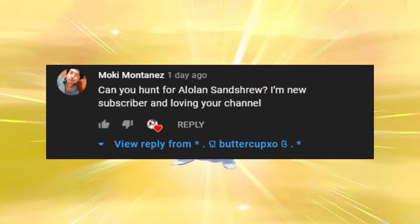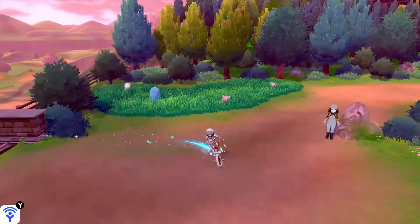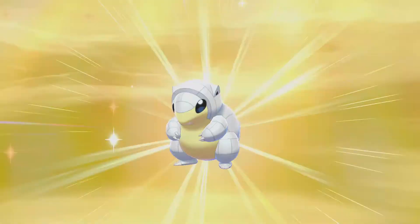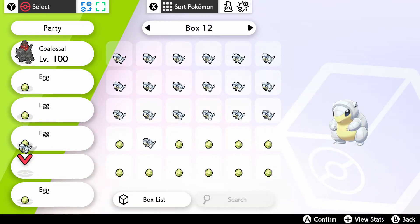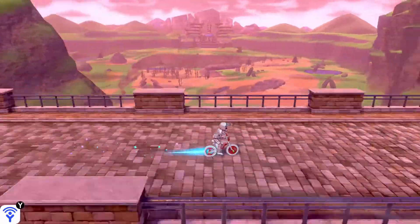I'll have the commenter's name on the screen — please forgive me if I say your name wrong, but I think it's Moki? They recommended I hunt for a lowland Sandshrew, and I actually do not have a shiny Alolan Sandshrew, so I was like yes, we're gonna do this! For those who may not know: if you want to hatch eggs for the right regional variant, you want to give that Pokémon an Everstone. In my case, giving an Alolan Sandshrew an Everstone and putting it in the daycare with your Ditto will make sure you get Alolan Sandshrew — otherwise you might hatch a regular Sandshrew.